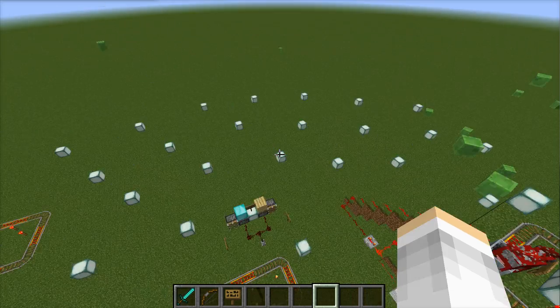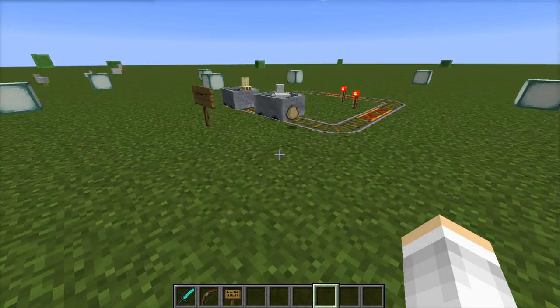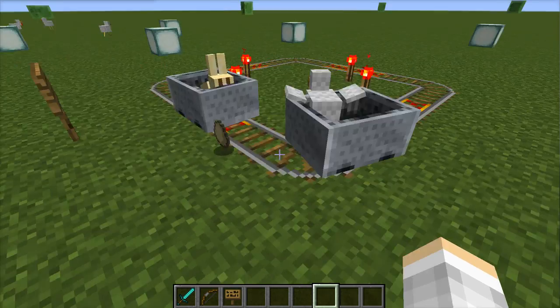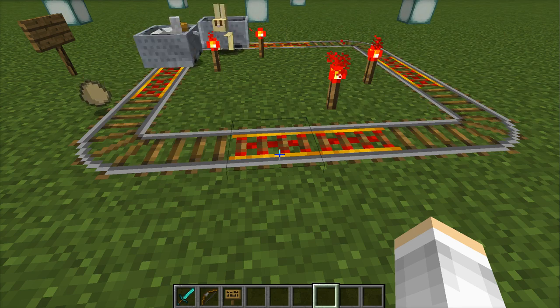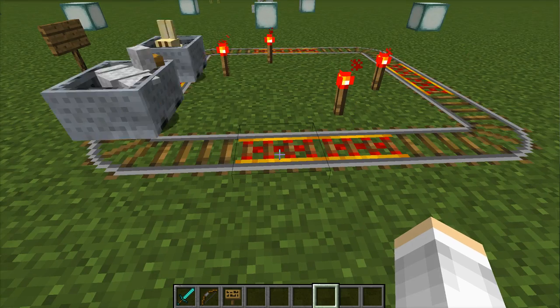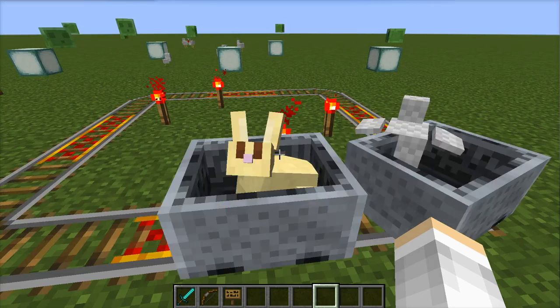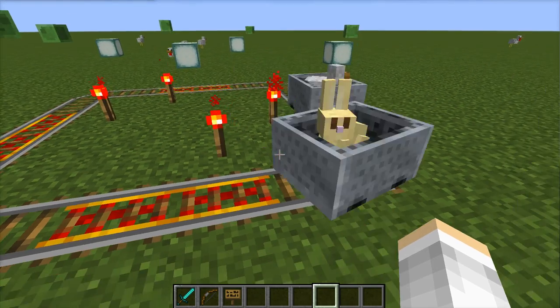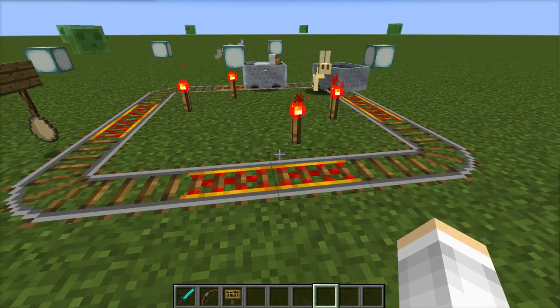First of all, I found out that there are two things in Minecraft that can move other objects and animals. The first is minecart rails with minecarts, powered rails, and redstone torches — they can move little bunnies and other animals.